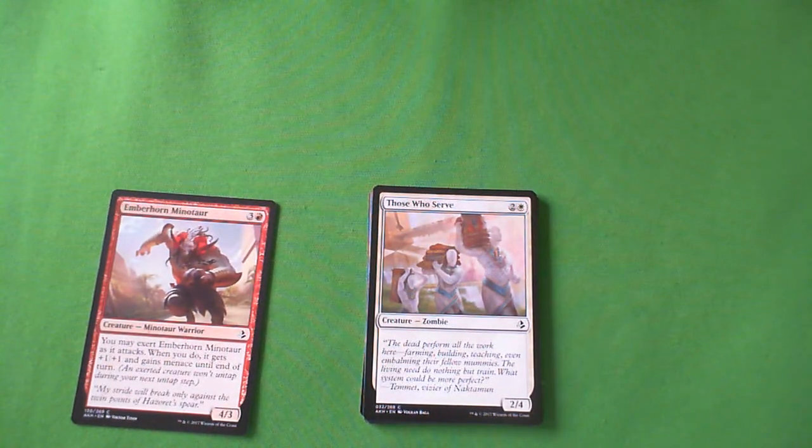Next up is Those Who Serve — they are a 2-4 for a white and two colorless. They are zombies and they have flavor text. I think this is a C-. The zombie deck is kind of an aristocrat-style deck where you want to attack and have other zombies you want to die to block with. If you're looking for a blue-white flyer stack, blue just has better blockers anyway. But sometimes he'll make it into your deck.